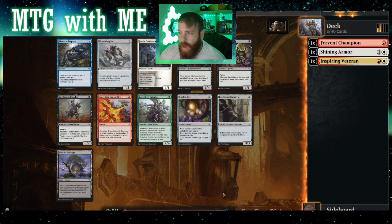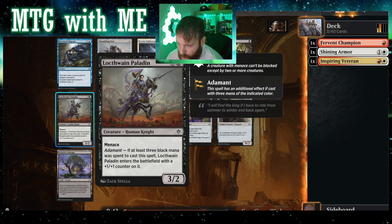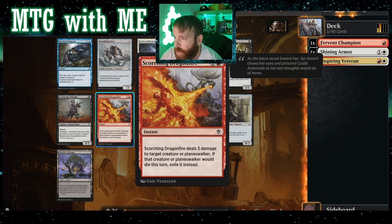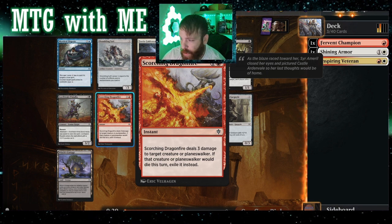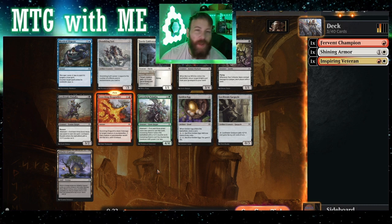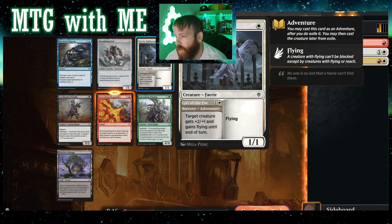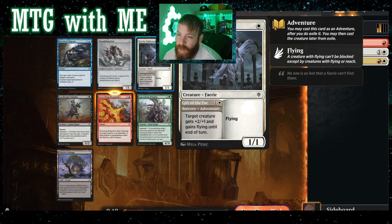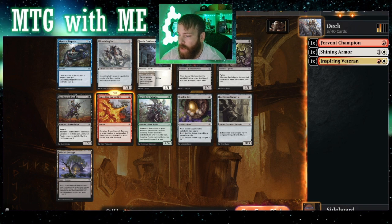Any knights? No knights in our range. Four-drop, three-two, menace — enters with a plus one plus one if you use three of the same mana. Scorching Dragonfire — two-drop, three damage, not to the player, just creature or planeswalker — exile instead. That could be a really good removal spell. There's also a one-drop one-one flyer whose adventure gives a creature plus two plus one flying. I like the removal because this is a very creature-heavy set, so we need to be able to remove things. We'll do that.